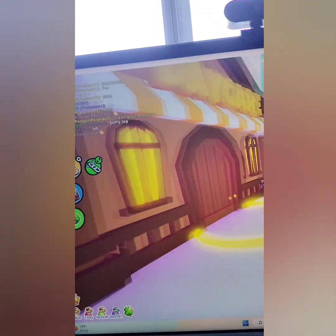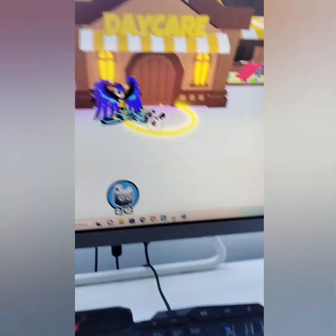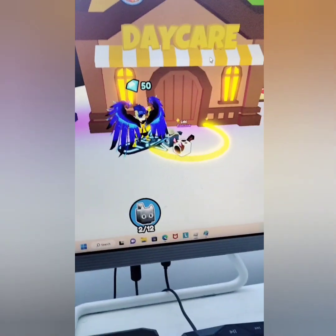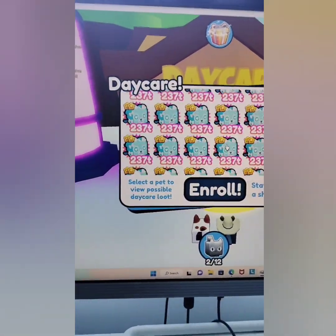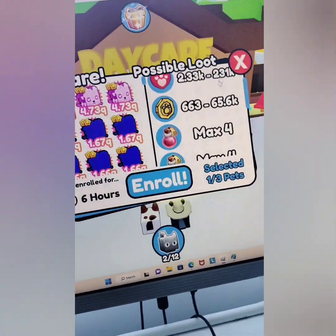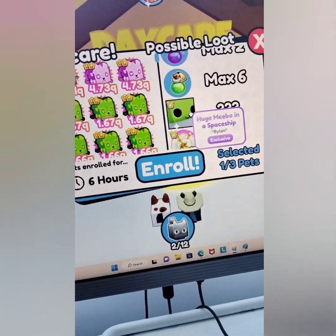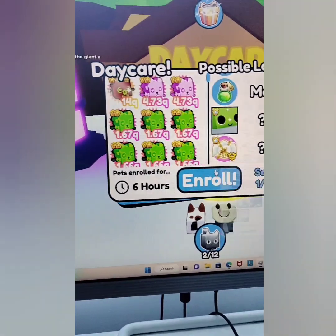This is the daycare. Sorry, it's weird why I'm recording like this — my camera's dying. This is the daycare where you place your pets in. You press enroll. I'm just going to press a basic pet like a dog. Over here you can see what you can get. You can get a Shuji Mipo in a spaceship or Egg Machine Egg 1. We will enroll. It takes 3 hours.